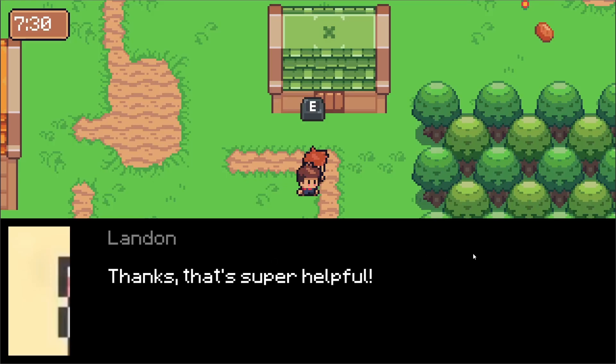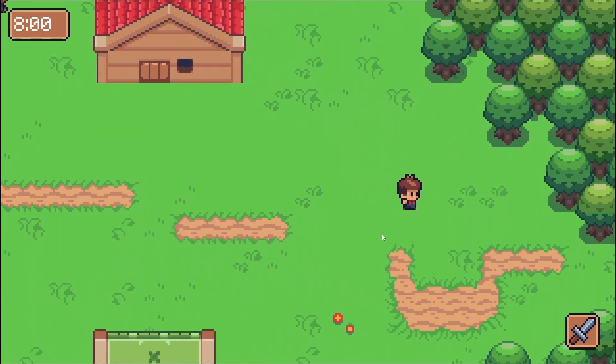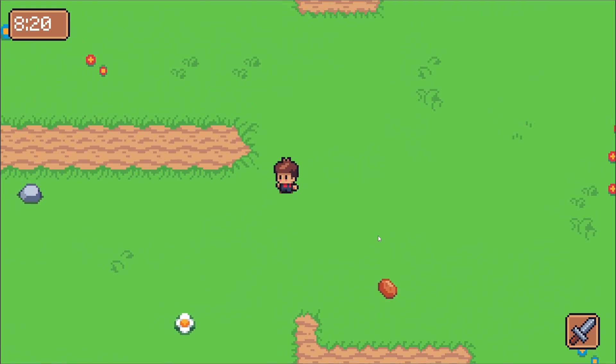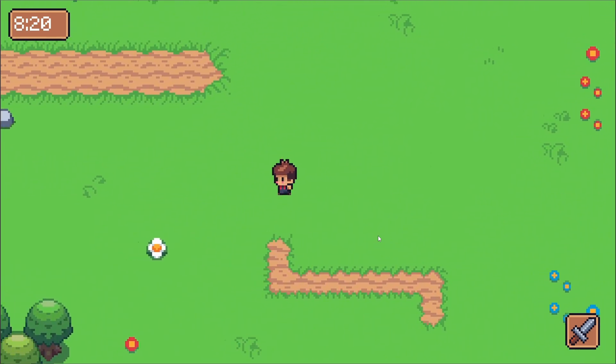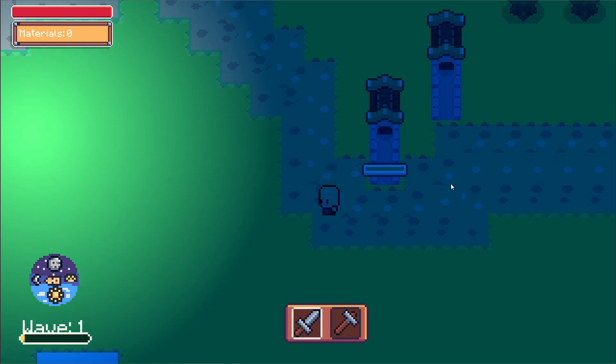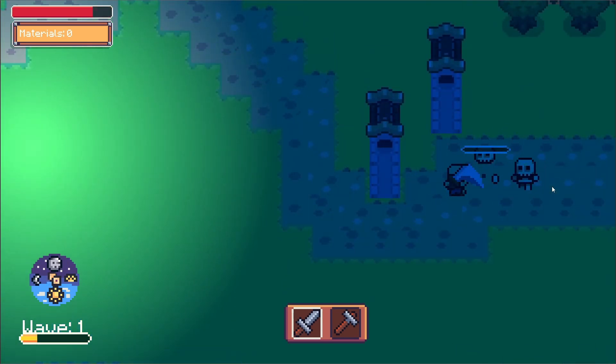I wanted to tackle features in order of the most unknown to the least unknown. Basically, I wanted to do the things I was least sure I could do first, so I could assess how feasible the whole project would be. Since I'd already built the combat system a year ago, I wasn't worried about that at all. My biggest worries were the NPCs and all that goes into that — like quests, dialogue, persistence, etc.